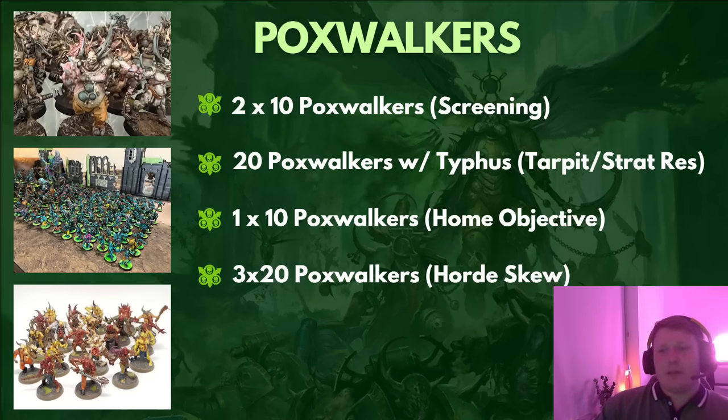Another use is a full 20-man squad with Typhus — the unit I use most. Typhus has a spell to regenerate Poxwalkers, and you can strategic reserve the unit to walk them in from a board edge to overcome their horrendous movement. Remember Typhus moves 5 and Poxwalkers move 4, so if you rapid ingress for a charge, put Typhus at the front. You can also do a cheeky trick: come in from strategic reserves within range of 1 or 2 flamers, your opponent might overwatch and kill some guys, remove the furthest models, then use Typhus's spell in the shooting phase to kill some enemy models. Place the new Poxwalkers at the front, closer than 9 inches — potentially changing a 9-inch charge into a 6-inch charge.